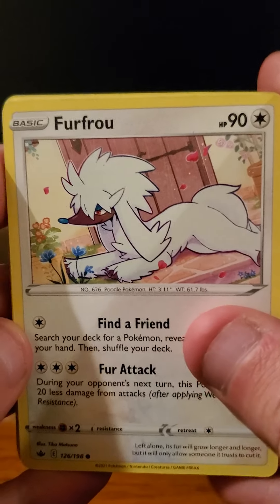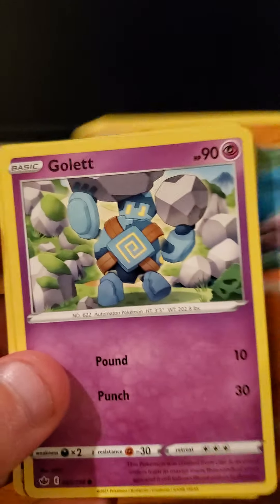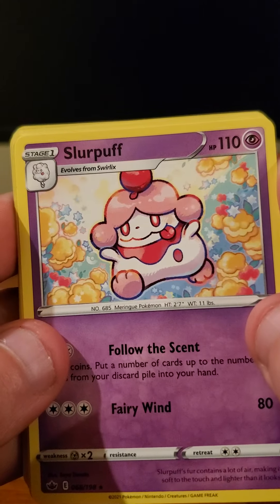The first pack starts with Fur-Fu, Venipede, Spheal, Clawroller, Galette, Metal-type Energy, Finary, Old Cemetery, and Steenee. The rare versus the holo would be a Slurpuff.